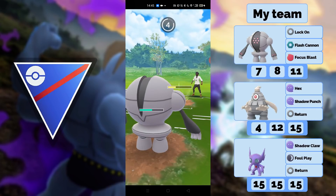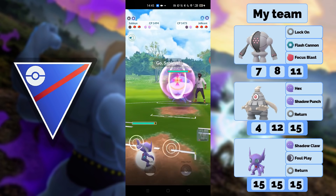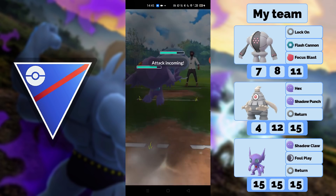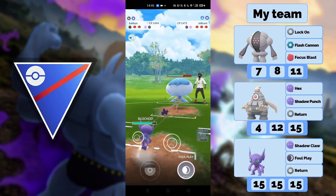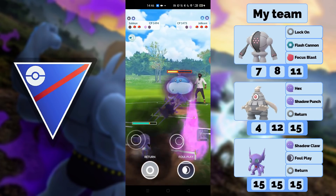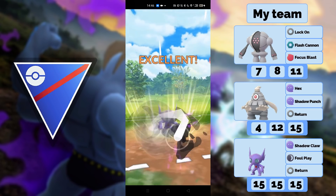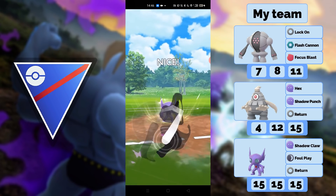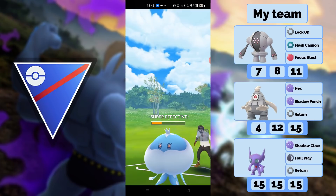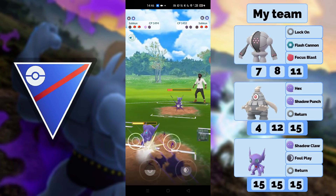Then we have the Return on the same line in the back, and Registeel in the lead. This team is kind of weak against dark types, especially if you face them on the back. Sableye has a neutral matchup basically, and you kind of want to get rid of the dark type already when you switch out into your safe swap — in this case, Dusclops. You still have Registeel with Focus Blast which should one-shot dark types.